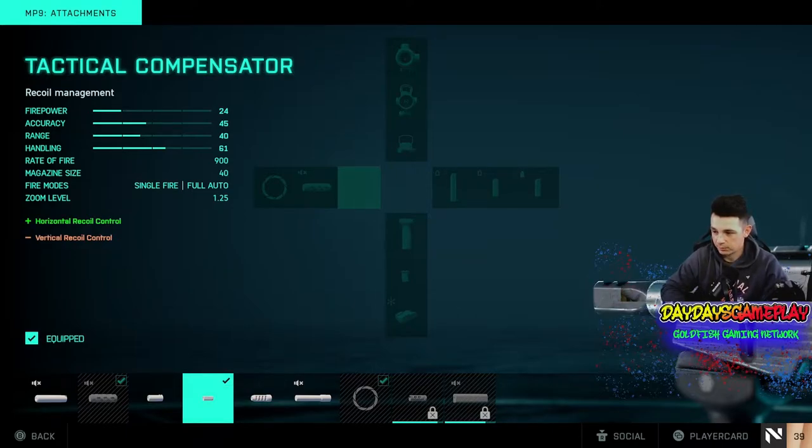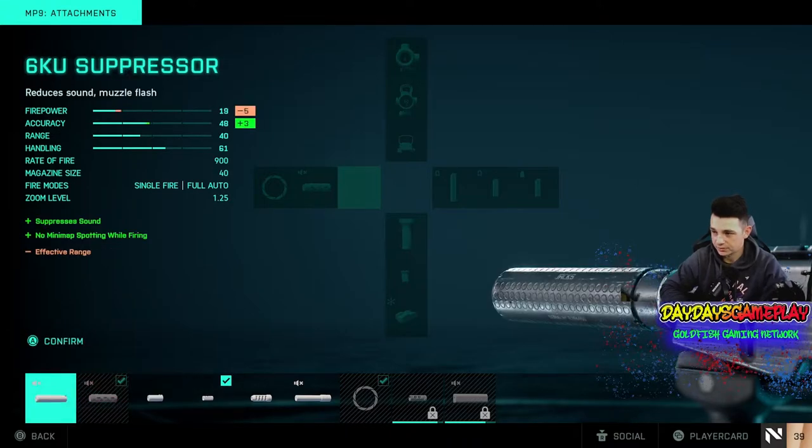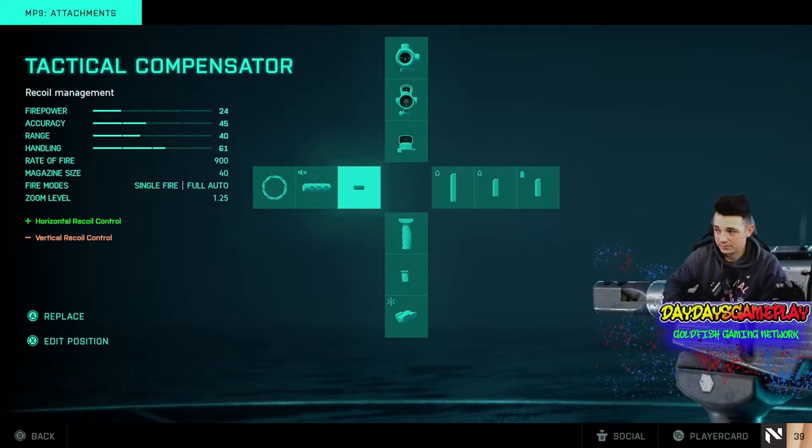Without any one of these, it's perfectly fine. The first suppressor is just fine too if you want to run it — you unlock it fairly quick. I'm telling you, you're going to level up this gun super fast because the time to kill with it is insane. Shoots 900 rounds per minute. Not many other guns can compete with it. I think the K30 is the only one that's going to compete with this gun.